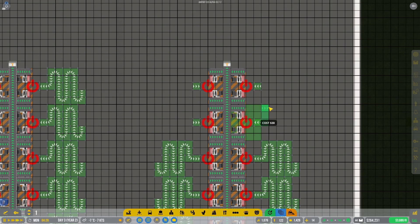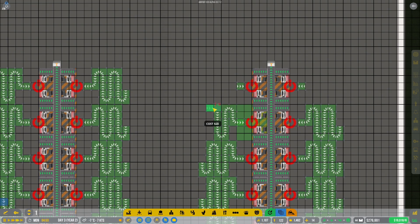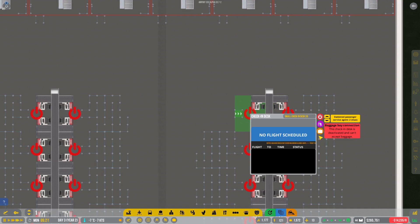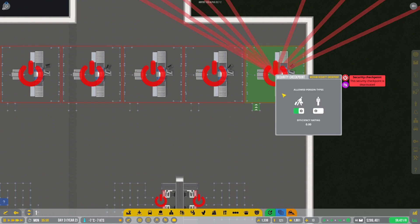Does anybody do the queuing any differently with Airport CEO? Because I don't know if you really can — it doesn't seem like you can do different queues that would be efficient. Make it a little longer maybe, but I don't think there's much else. That's why I think you may as well just include the queue with the check-in as you place it. And that's it — then there's obviously the security queues that I still have to do.